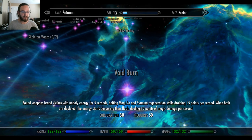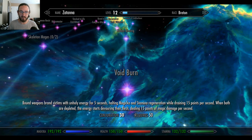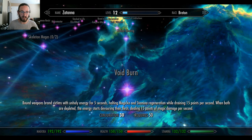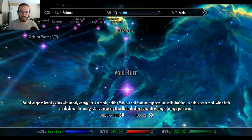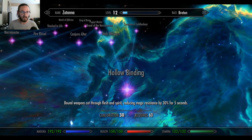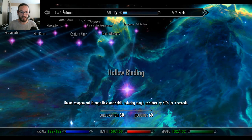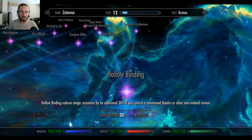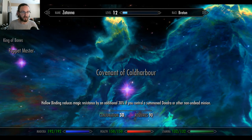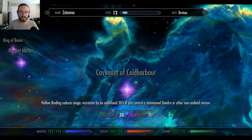Void Burn: Bound Weapons brand victims with unholy energy for 5 seconds, halting magicka and stamina regeneration while draining 15 points per second. When both are depleted, the energy starts devouring their flesh, dealing 15 points of magic damage per second. Sweet Christ. Hollow Binding: Bound Weapons cut through flesh and spirit, reducing magic resistance by 30% for 5 seconds. Covenant of Cold Harbor: Hollow Binding reduces magic resistance by an additional 30% if you control a summoned daedra or other non-undead minion.